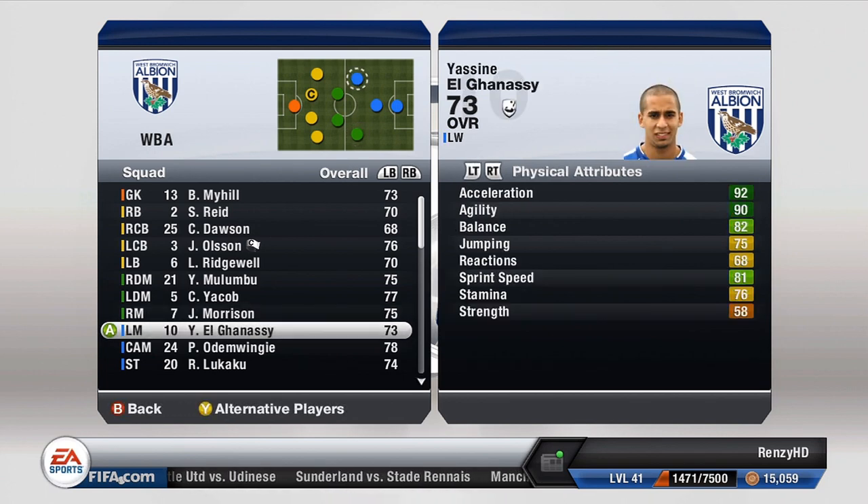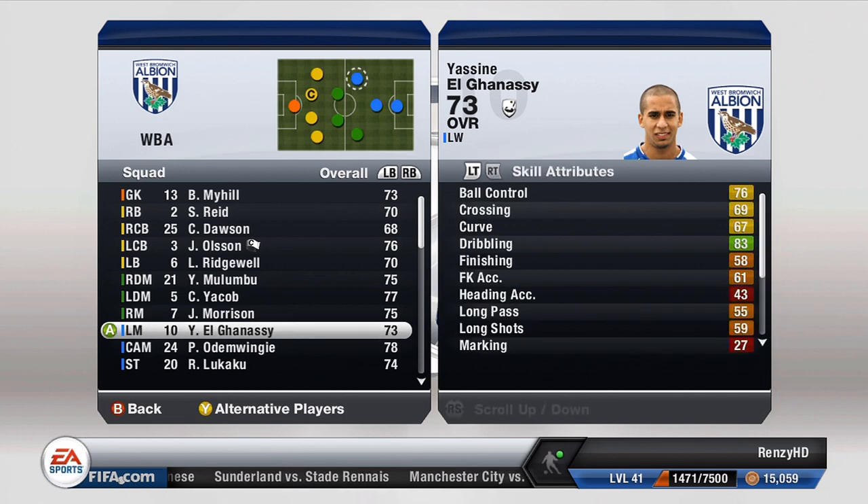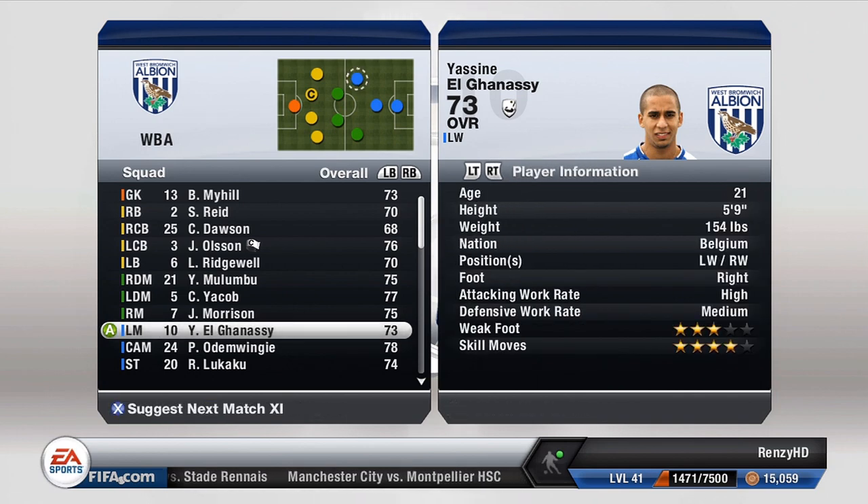Then at left mid we have this guy with 81 pace and 92 acceleration and he is only 21, so his overall might go up quite a bit - maybe to about 78 or 79, maybe even higher. He can also play on the right wing which gives us some flexibility.